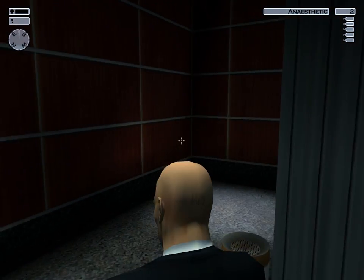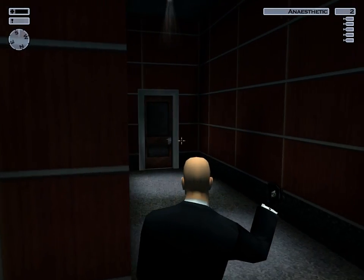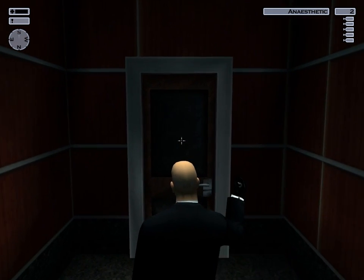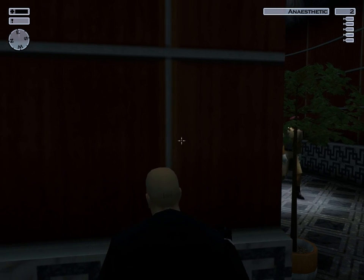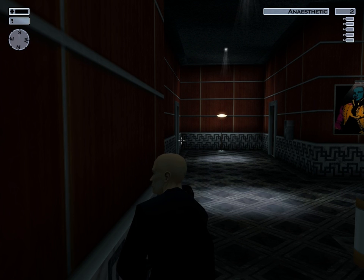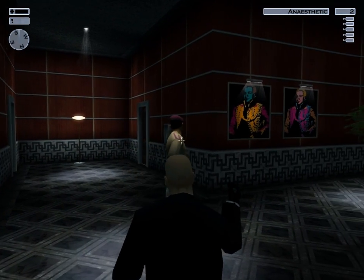Alright guys, here we are at Kanewares Inc. In this mission I'm going to push the enemy AI to its limits. It's late evening so there shouldn't be too many people to begin with. I'm going to have to place the hacking device on the master server, but the only person who has access to the master server is the system administrator. So I'm going to have to look for him and take his keycard.